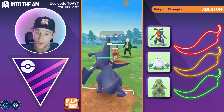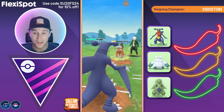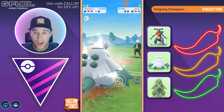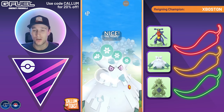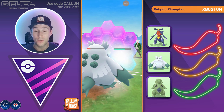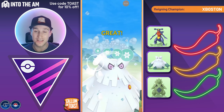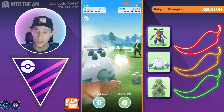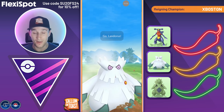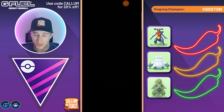We come in with Garchomp to sponge the energy, then swap back into Abomasnow. We no-shield and they throw Sand Tomb again — we swap into Abomasnow and the opponent swaps at the same time. We get the full Powder Snow farm down and they come in with Excadrill — another Ground type, neutral to Weather Ball damage. Abomasnow should still be fine here with a significant energy advantage. Two more Weather Balls with Powder Snow damage are enough to get the KO. We fire off Weather Ball two, then three, and Weather Ball easily takes out Landorus. We take that game.